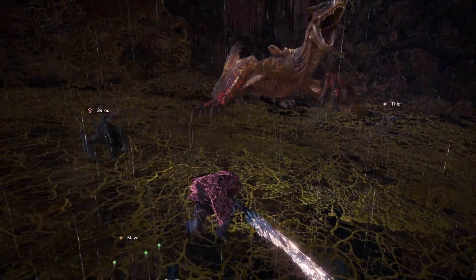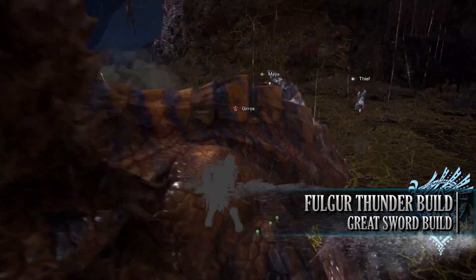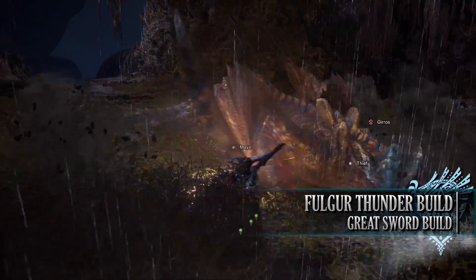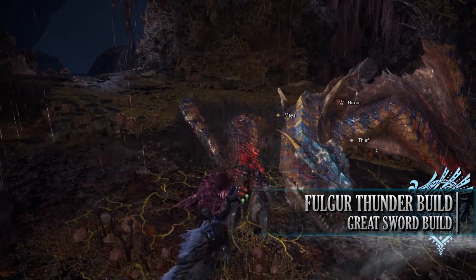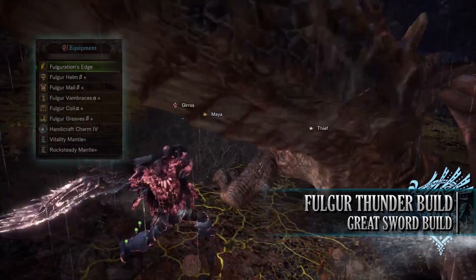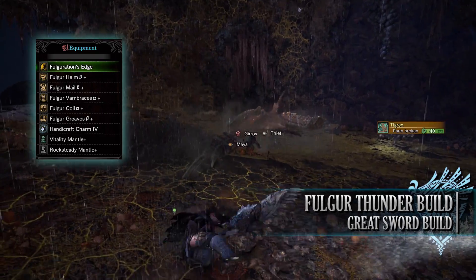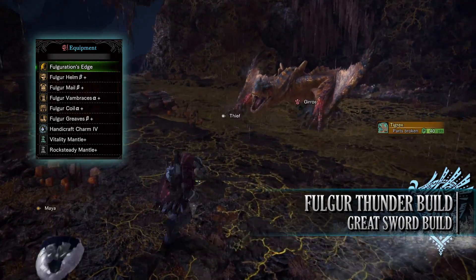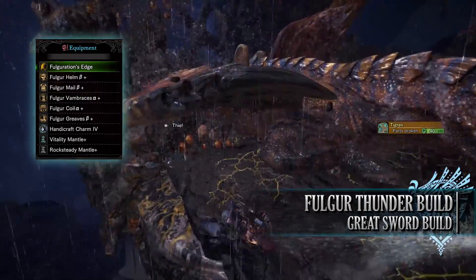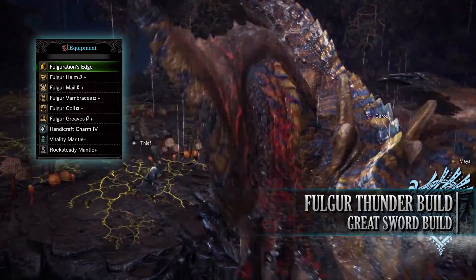But anyway let's move on to our fourth and final build which is the Fulgur Anjanath Thunder build. This is another demonstration of a DPS focused build that uses elemental attacks — in this case the Thunder element. Unlike the Beotodus Ice build, this one is a lot more DPS focused and doesn't have as many quality of life skills. For this you'll need the entire Fulgur Anjanath set which includes the Fulgur Helm Beta, Mail Beta, Vambraces Alpha, Coil Alpha and Greaves Beta. I'm also using a Handicraft Charm 4, which will be a Handicraft Charm 3 if you're going through the story for the first time, and for my weapon I'm using the Fulgur Rajang's Edge, the Greatsword found in the Fulgur Anjanath tree.